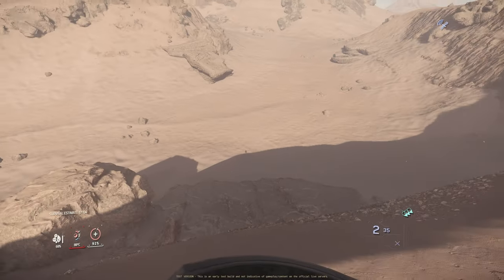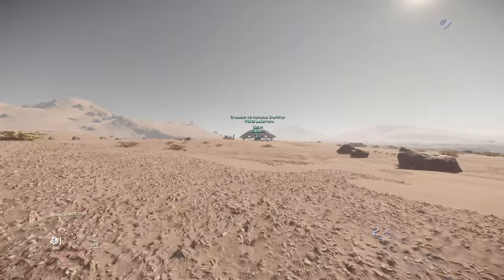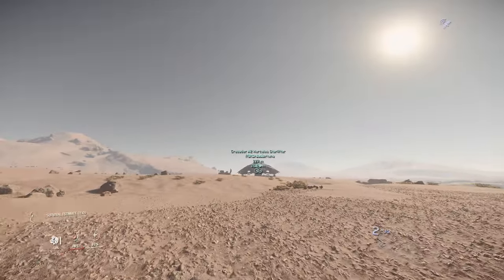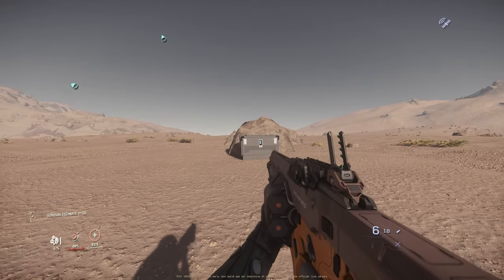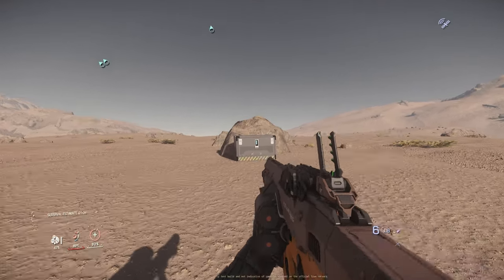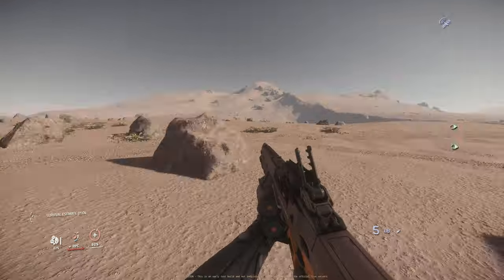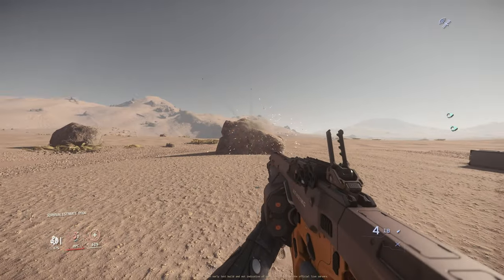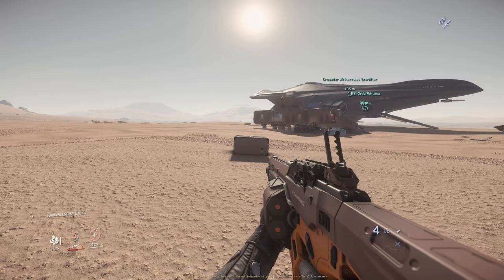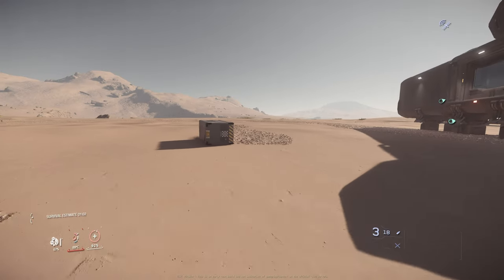I can see my own shadow but I don't see the box — it's gone, but we did not destroy it. Let's test the two SCU equipment box. I don't see an explosion hitting the box — what happened? There is an explosion somewhere around me, but I don't see it hitting the box. Wait — this box can absorb bullets?